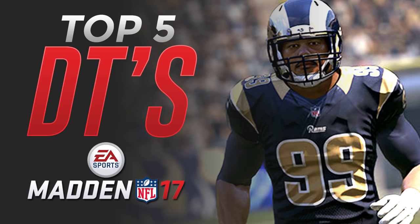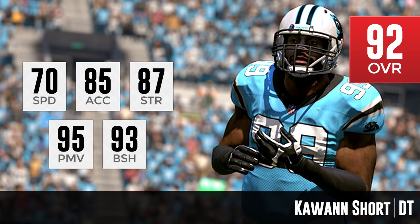So with that being said, let's go ahead and take a look at the top 5 defensive tackles. Number 1 is a doozy, so be sure to stick around for that one. But we're going to start off at number 5, and at number 5 we have Kawan Short of the Carolina Panthers — the defending NFC champion Carolina Panthers.